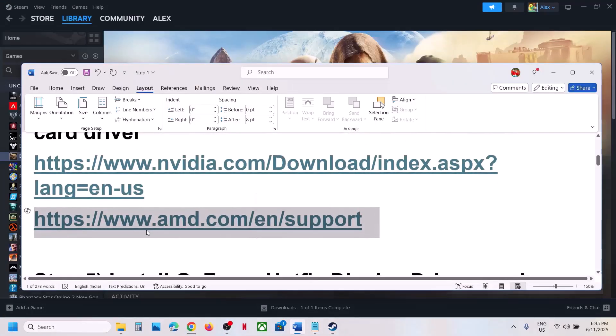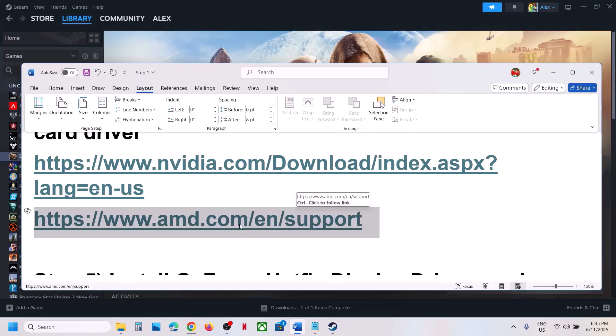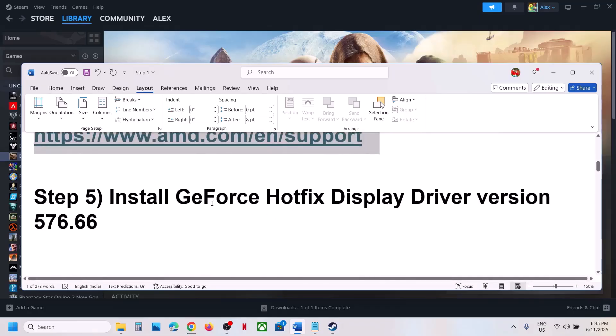For AMD card users: first uninstall the current graphics card driver, then go to the AMD website, select your graphics card, make sure you select the correct one, install the latest graphics card driver, restart your computer, and launch the game.